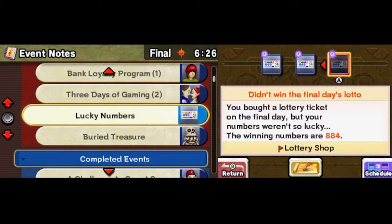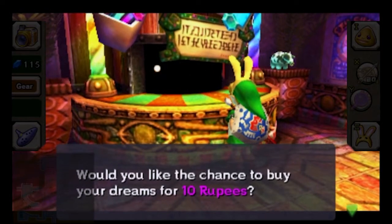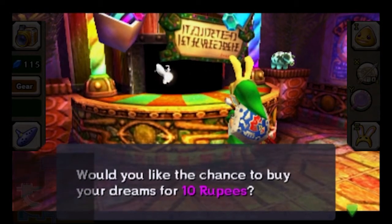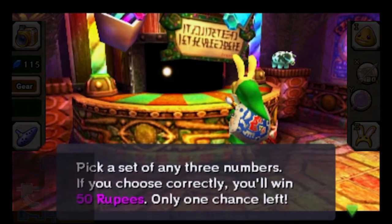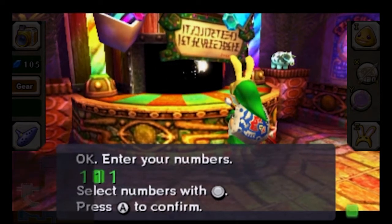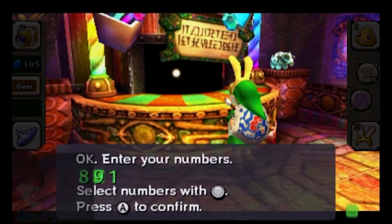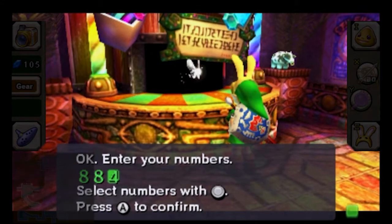Finally we're going to be able to complete this — it's 884 for me this time. Check your own Bomber's Notebook; it could be different if you're playing the 3D version. If you're playing the N64 version you do not need to do this. But I would say do it anyway in this particular case, because we're going to be focusing mostly on money, and of course we want to be paying some visits to the ranch to see how everything is going before the end of the cycle.